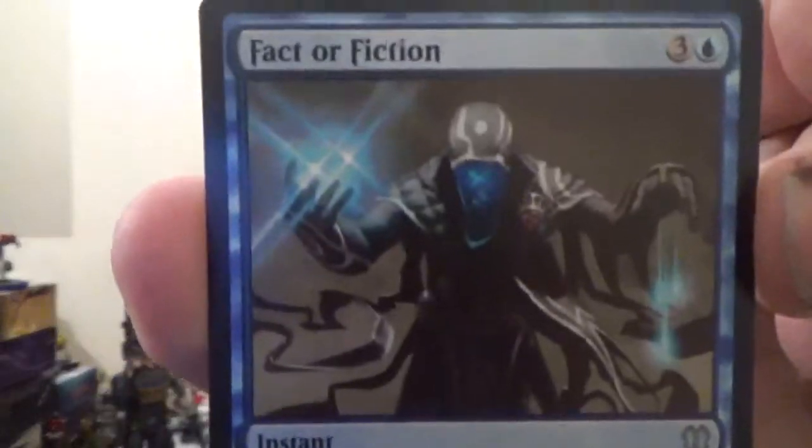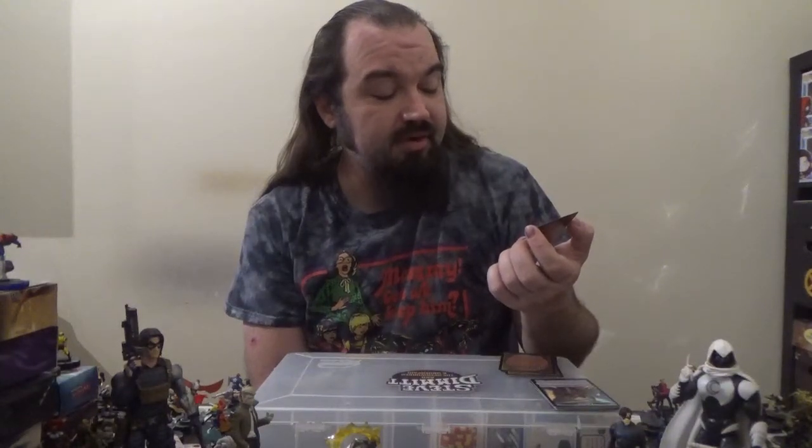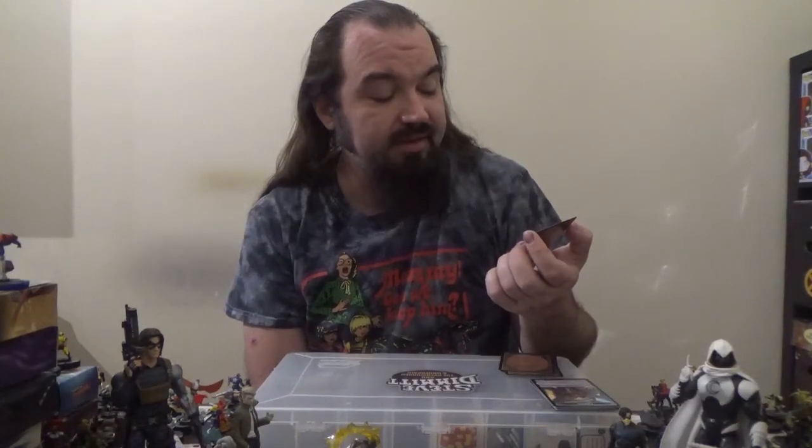Next up we have Distant Melody — a sorcery for three colorless and two blue. Choose a creature type and draw a card for each permanent you control of that type.